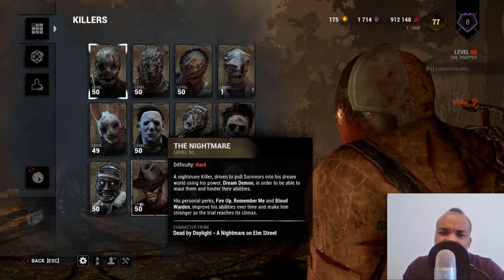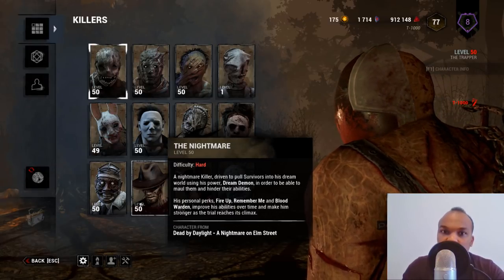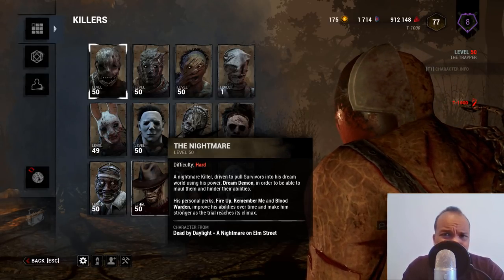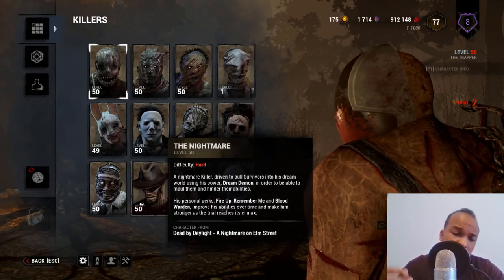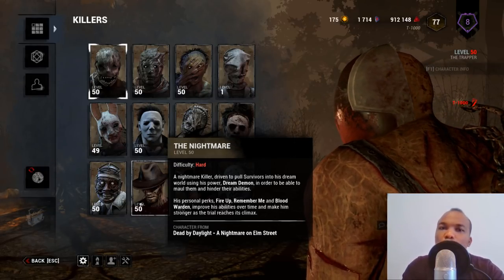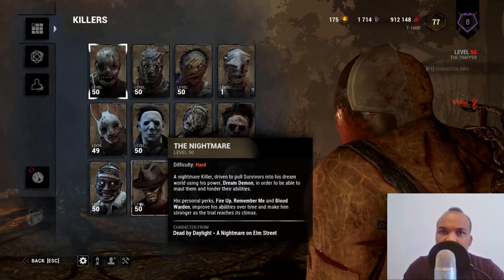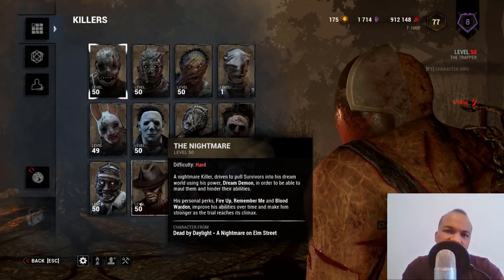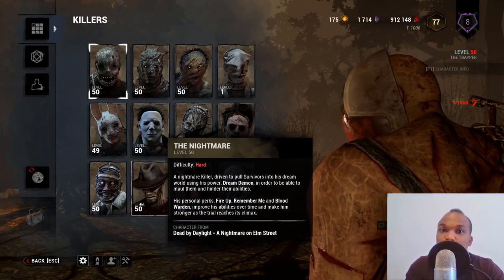An injured survivor can step onto five or six traps and still not go into the dying state. I was really hoping the buff would implement a change where an injured survivor stepping into a trap goes into the dying state. If they had, I would rank the trapper just beneath the hillbilly and the nurse — up there with the huntress, Leatherface, and Michael Myers. Sadly, they didn't implement that change.